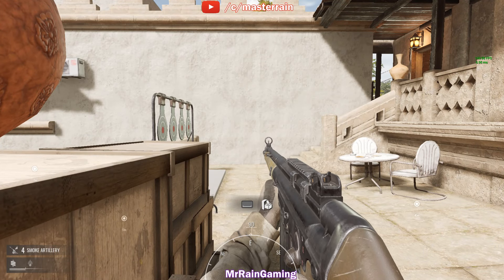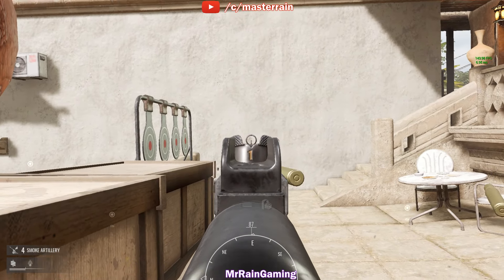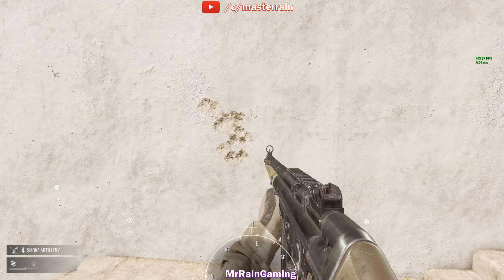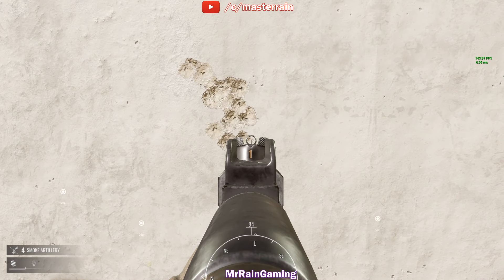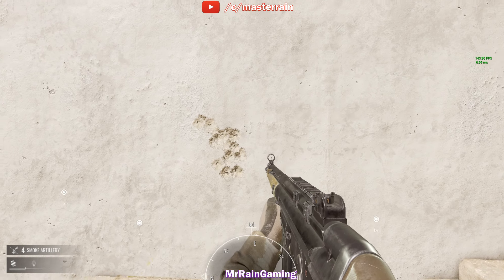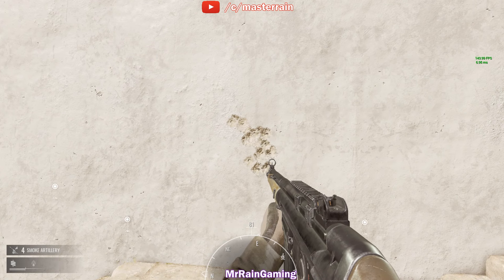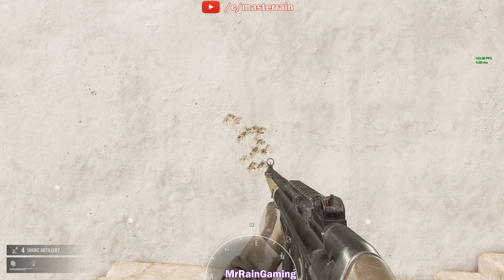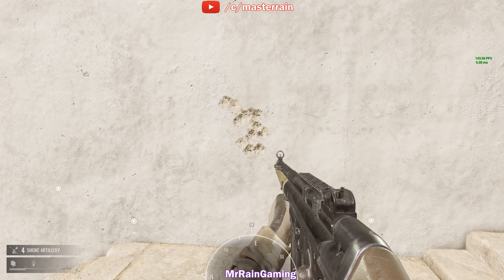Running the G3A3 with extended mags and a foregrip. Looking at it, it's somewhat similar to what we saw before. There is a lot of horizontal, so you can see that zigzag pattern. The foregrip does help a little bit in overall control — it feels like it may be a little more clustered than before, but I can't really say definitively. Overall, it does help. You may be better off with a compensator, but I'm not entirely sure.